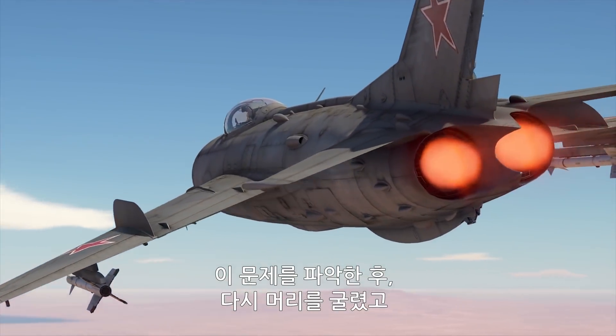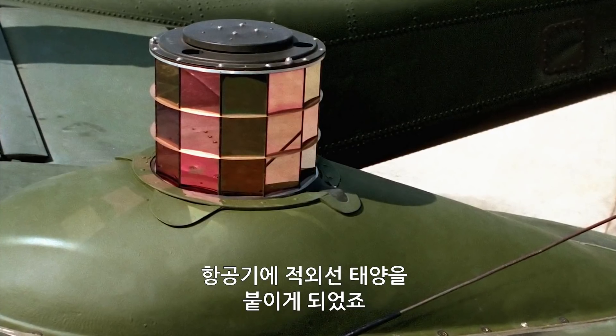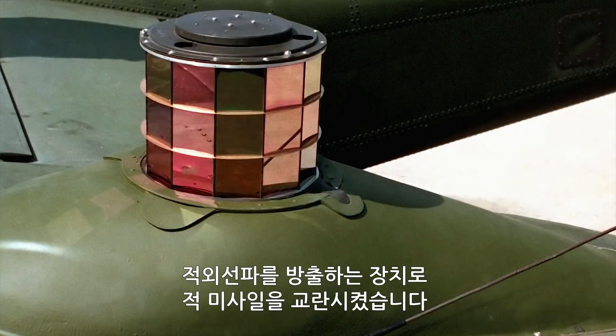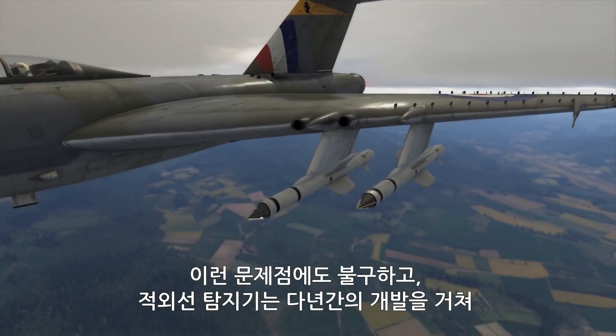The spinning mirror of the missile's eye simply bombarded the sensors with unnecessary information. When people learned about this, they came up with yet another brilliant idea: to outfit an aircraft with its own IR Sun — a system for generating pulsing IR waves capable of blinding enemy missiles.